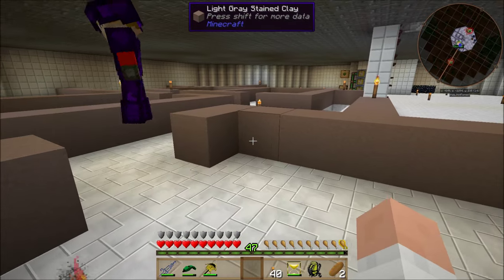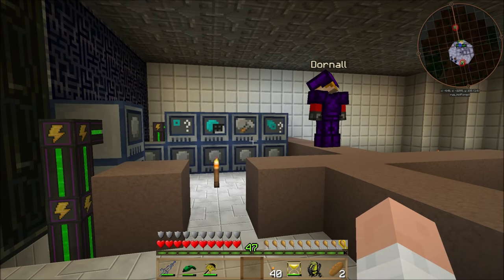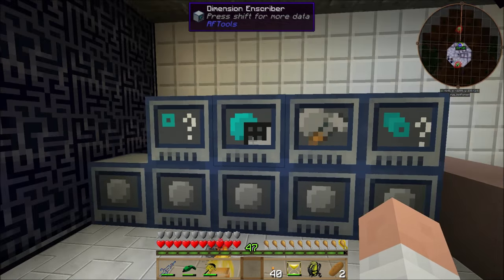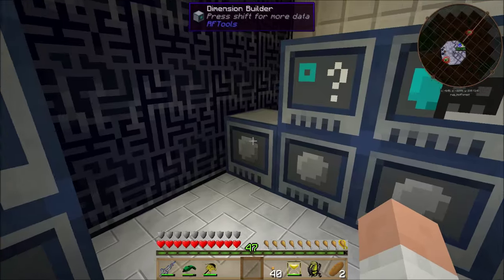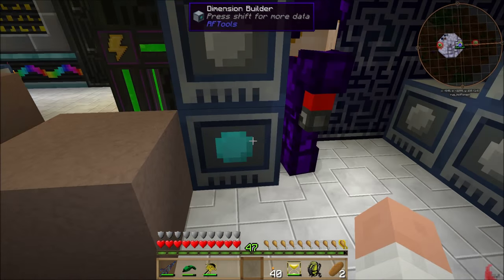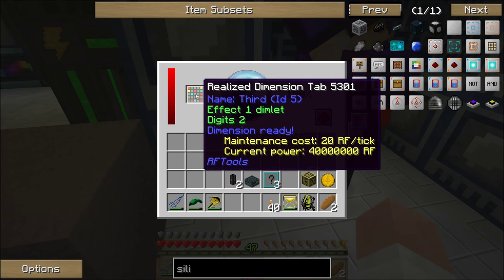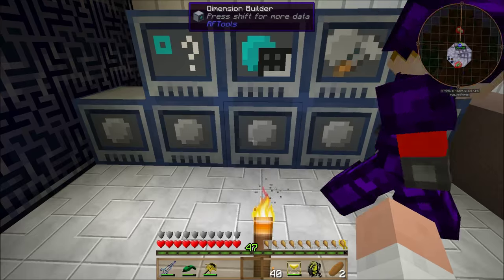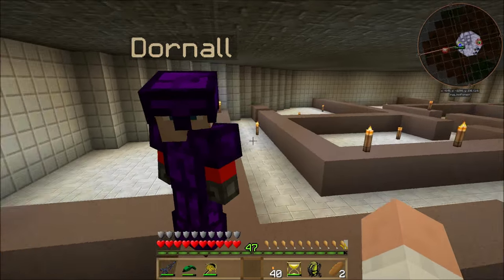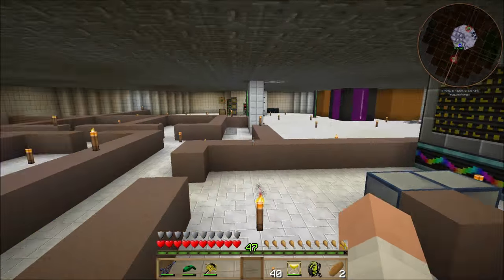Something else that might go nearby is the Matter Overdrive stuff — I'm going to get into that pretty soon. This little room right here is going to be where we do all our dimension editing and building. You can see we've got a ton of dimension builders — that's how we can keep dimensions going and powered up. If we get one that requires a lot of power, we can put the same dimension tab in more than one builder to feed even more power into it.